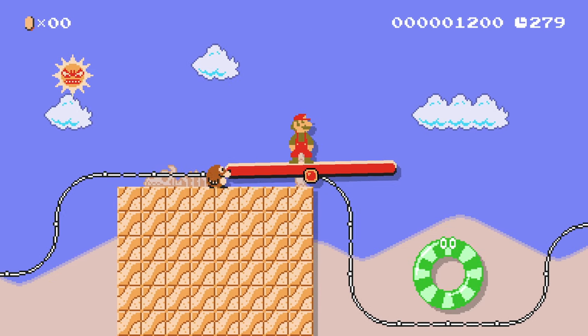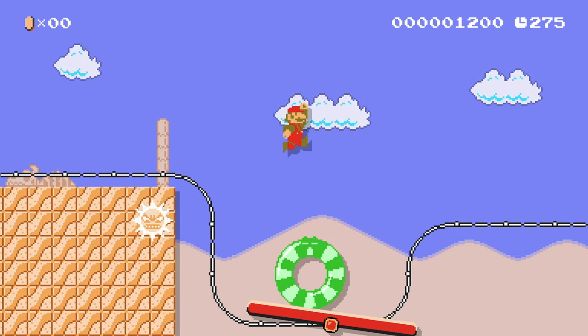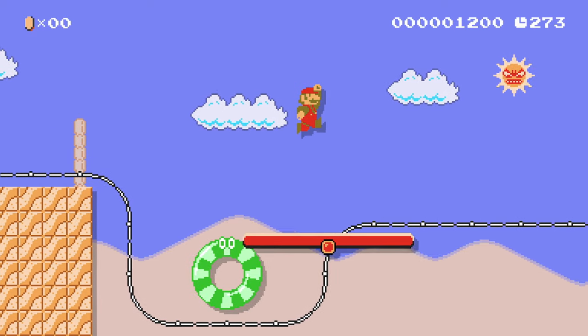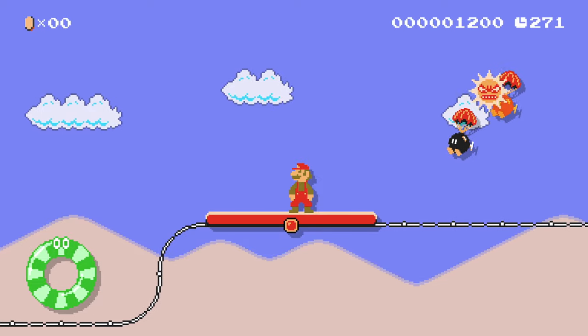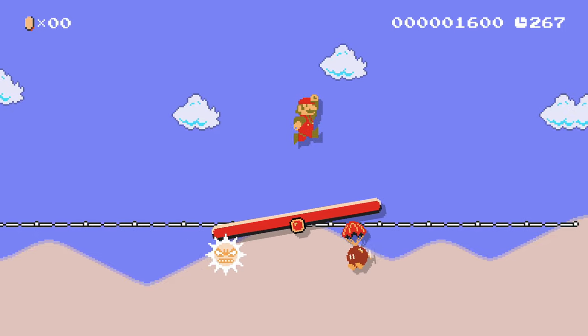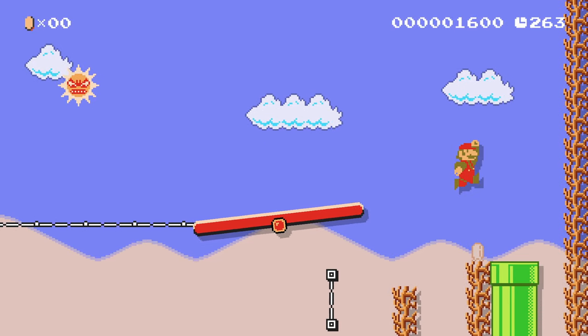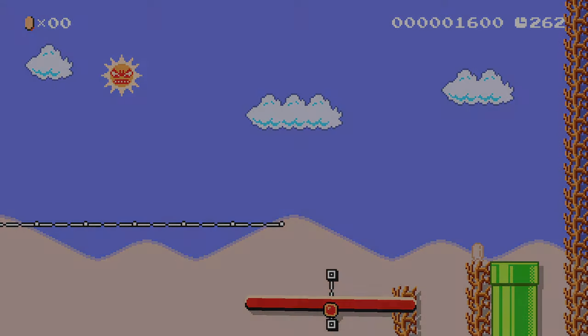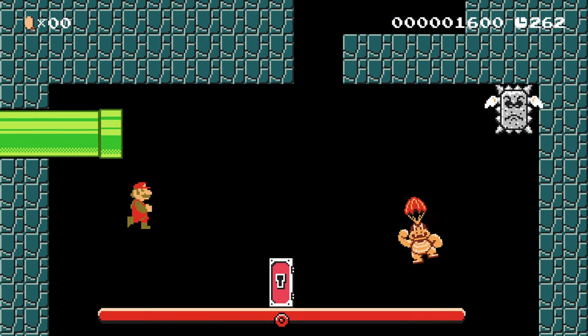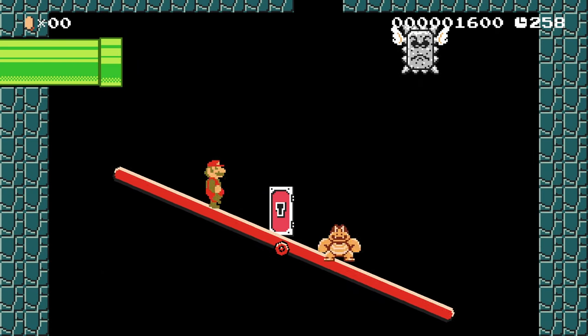I didn't realize you could choose where the sun shows up. I've not really messed around with the sun — there are so many mechanics in this game I've just not touched. This level was just 'hey, what if I make a troll level with ice blocks and saws everywhere?' And it was fun, and apparently not as hard as I thought, because a lot of people beat it — the complete rate for that level was relatively high.